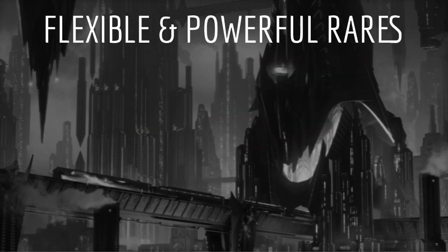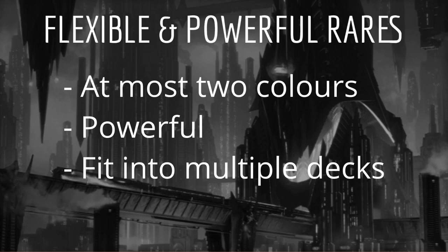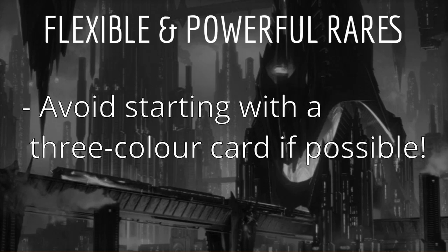When we first open our pack of Streets of New Capenna we're going to be looking at our rare of course. The top cards we want to take are the most flexible and powerful rares. These are at most two colors, powerful, and fit into multiple decks. I will be aiming to avoid starting my drafts with a three color card if at all possible.